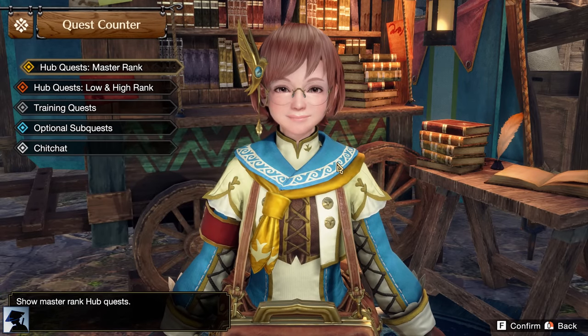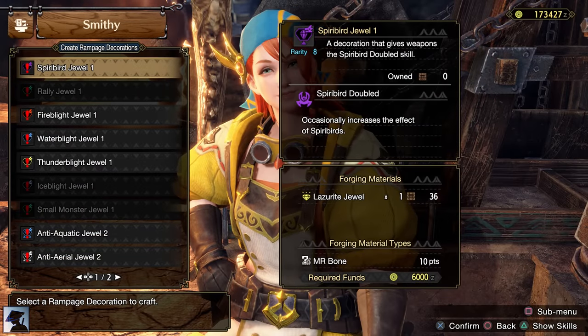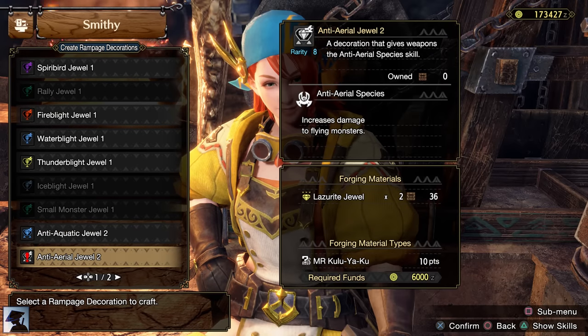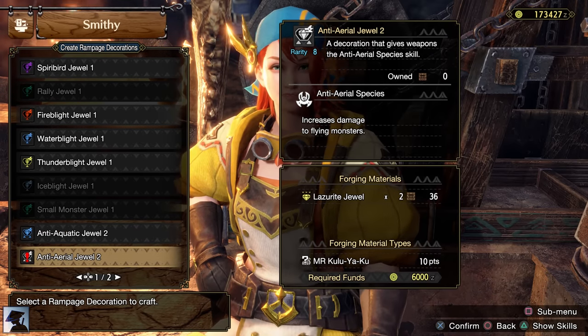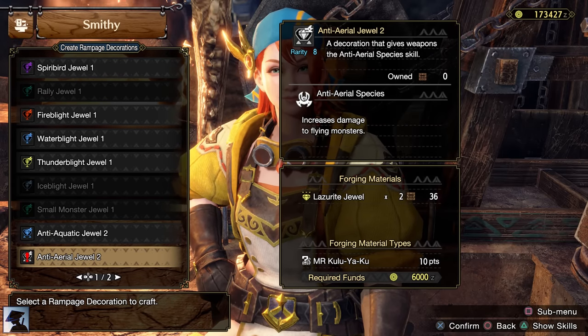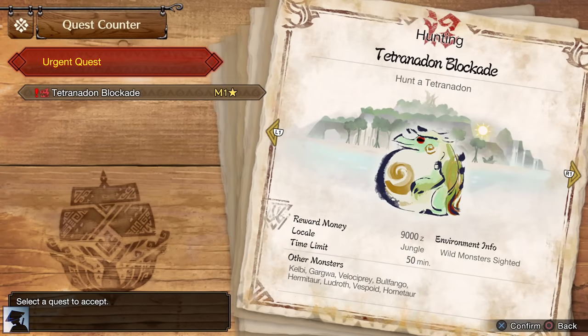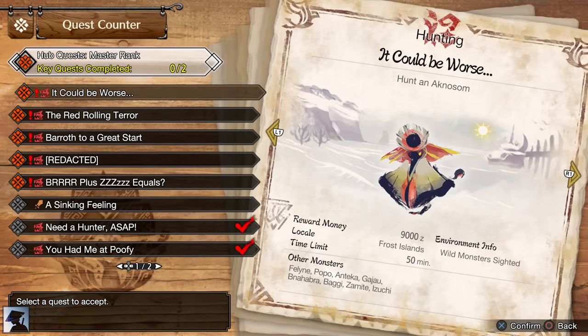The 2 key quests I recommend completing are Kuluyak and Royal Ludroth. Slaying these 2 monsters will unlock the Anti-Aquatic and Anti-Aerial Rampage decorations. Later in Master Rank we will make use of these jewels, so it's wise to craft them right away. Once you complete 2 key quests, the Tetranadon Urgent Quest will be unlocked, and completing it will further unlock more Master Rank 1 quests.